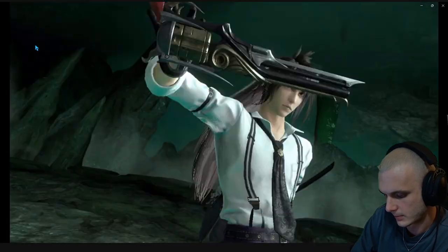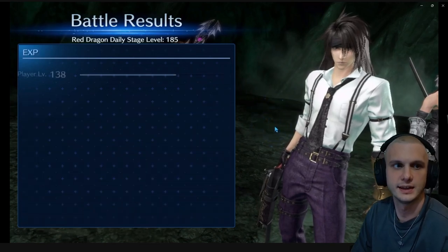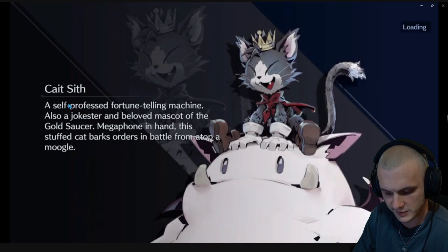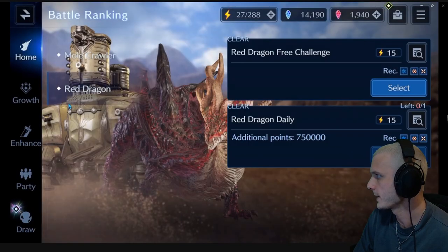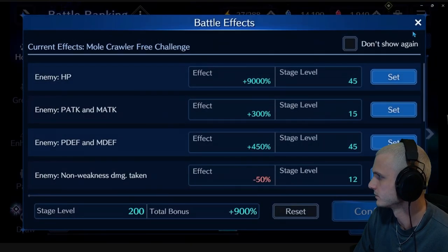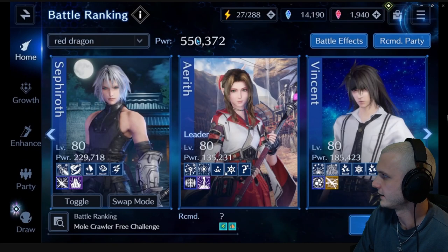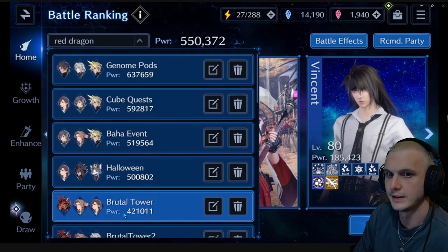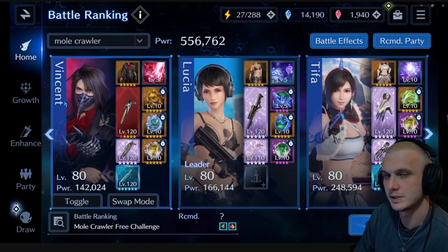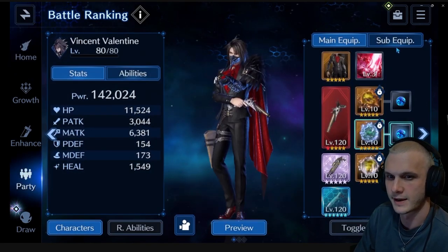Anyways, that was the Red Dragon. I'm going to move on and go straight to the Molecrawler. I already did my actual daily for Molecrawler so I just do a regular run. For Molecrawler I have maxed out at 100% — 900% total bonus — I just maxed out everything. I think I did some runs with slightly less HP on Molecrawler, like 5000% HP instead of 9000, and I got a pretty high score too, but I get slightly more when I almost double it up to 9000.